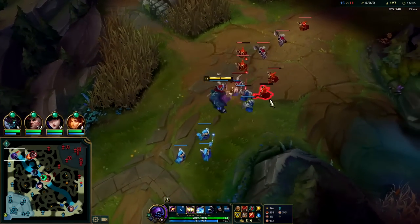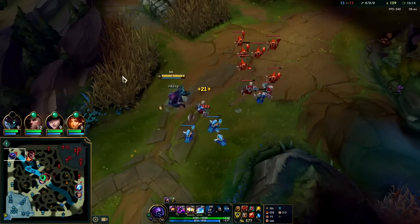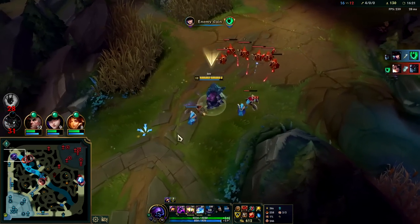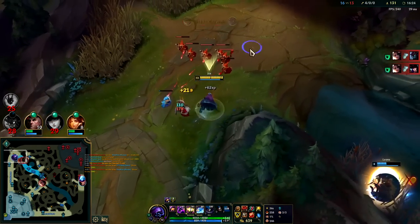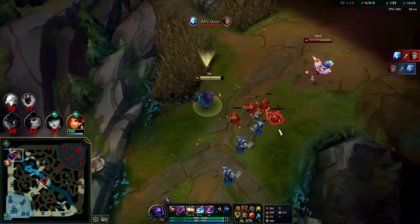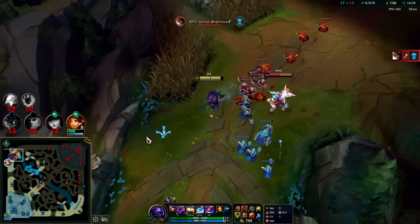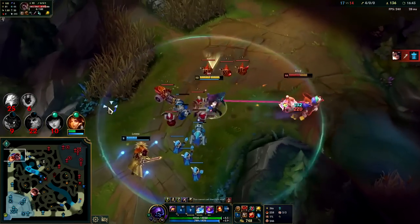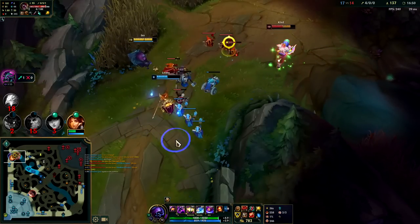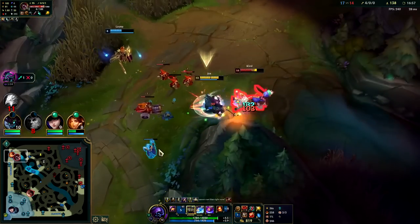He has a 5 minion advantage — that's fine; you mainly want it to be 4, but these are missing a lot of health. He's not getting gold or XP right now. Then I can show up to the dragon fight and crush his team. He's trying to bait me into the Fiddle R — I already saw Fiddle there. Leona really shouldn't be here; there's no value in it because then they just hold their guys there.